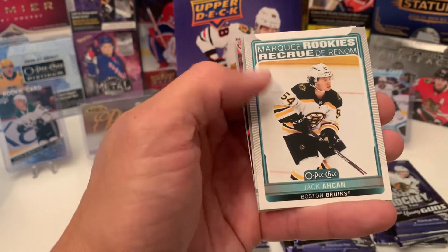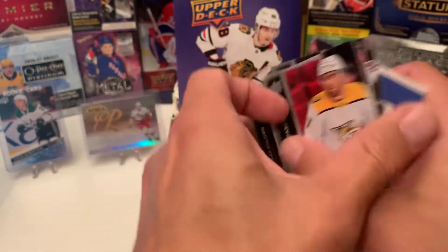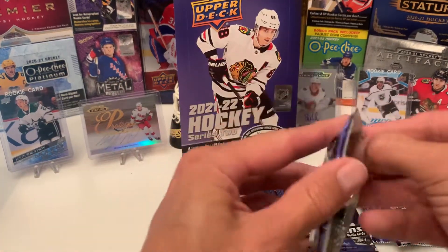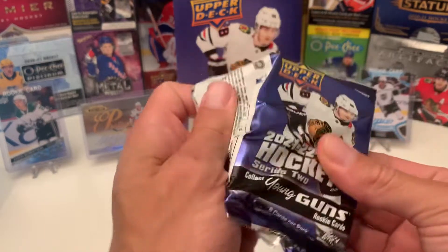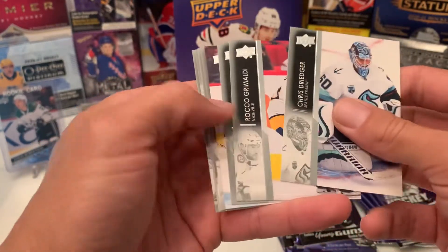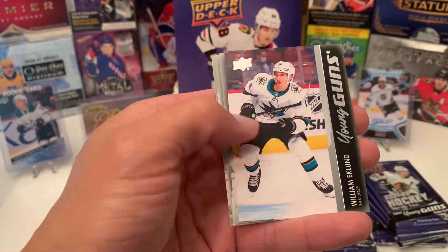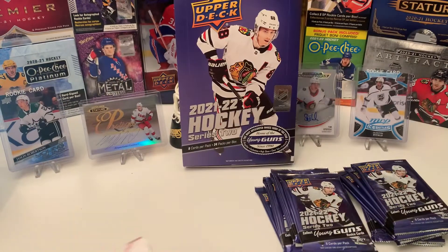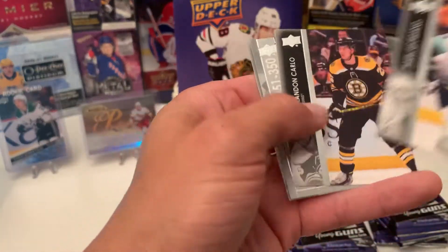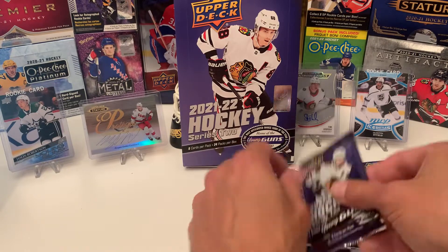We got a Marquee Rookie of Jacka Khan — already got that one. Next Young Gun is going to be William Eklund. So that'll be our third Young Gun, if that includes that checklist, which I'm sure it does.